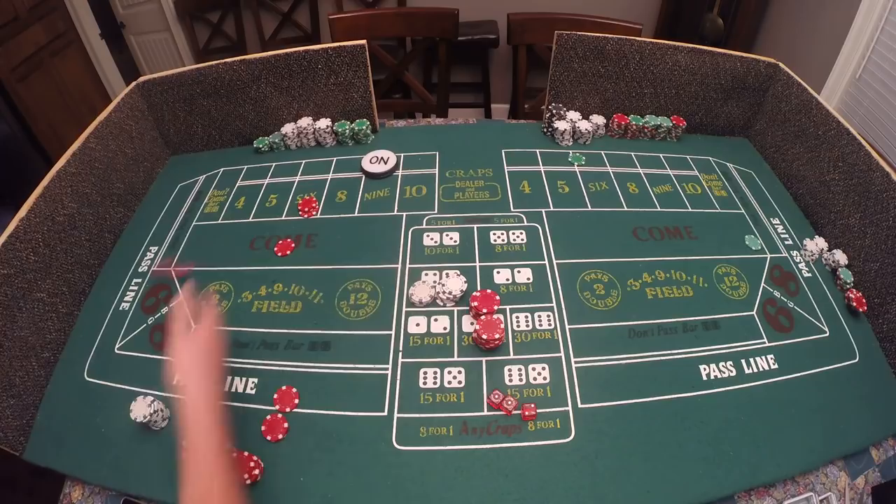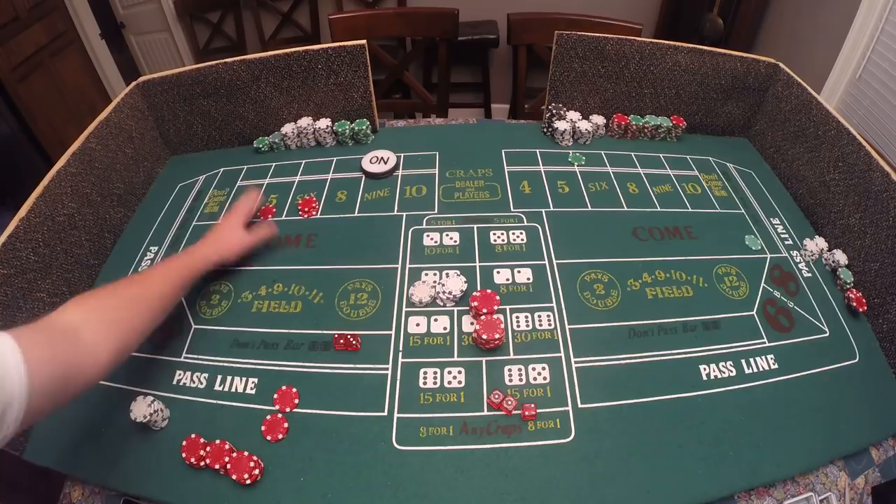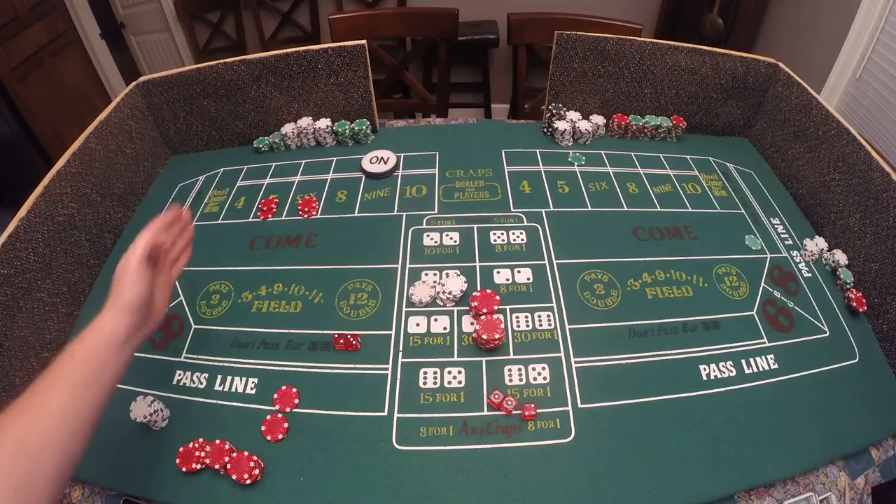We still only have two points, we need a third — and five! Five is going to be our third point. So we have three points now. The three point molly says that when you have three points on the board, you stop playing.